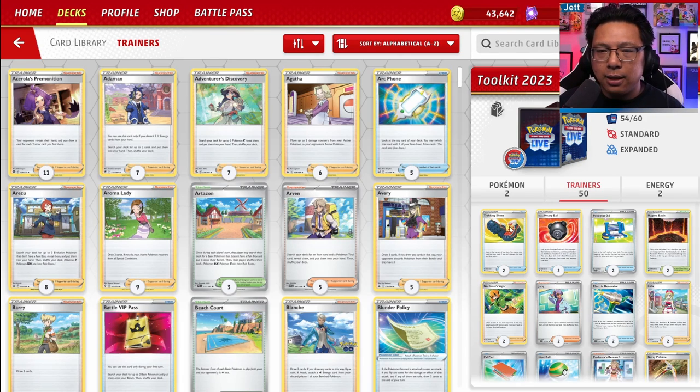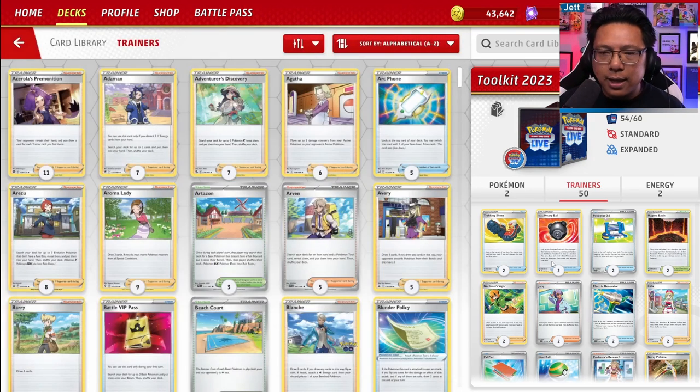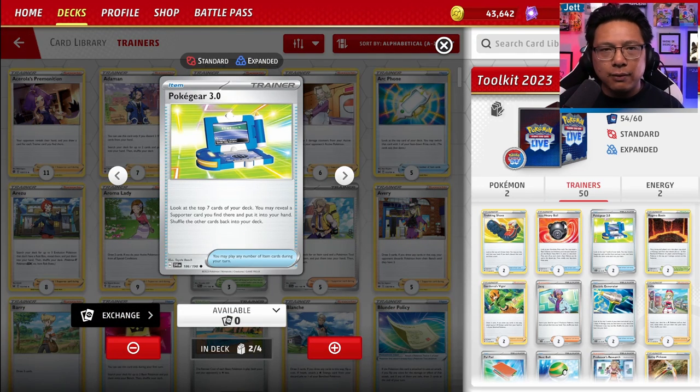We're also getting Trekking Shoes, really great for seeing further into your deck. Heavy Ball for grabbing basic Pokémon out of your prizes — most decks at most will run one, but two cards is fine. Pokegear 3.0 lets you look at the top seven cards of your deck and grab a supporter of your choice. It's a decent card to have, and it's going to be legal for years to come.